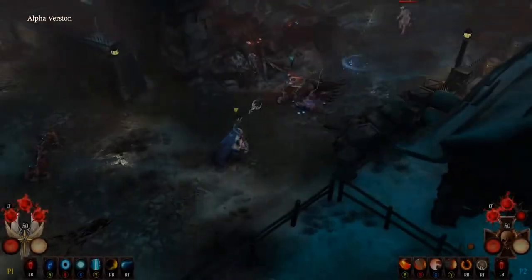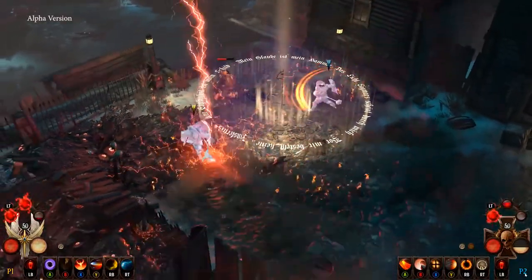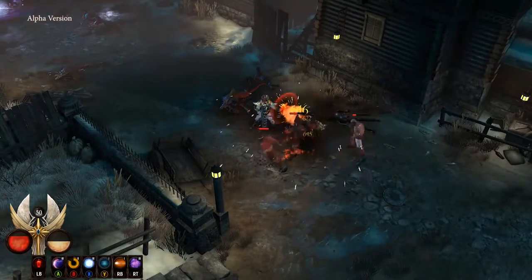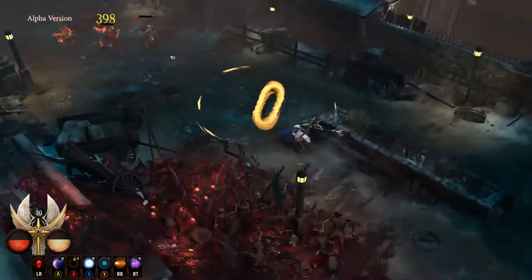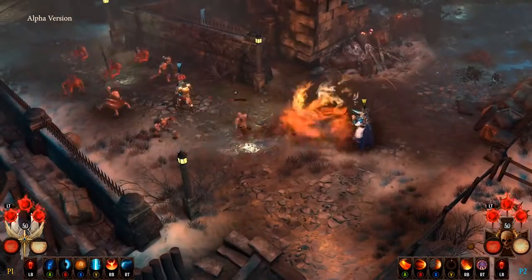He specializes in dealing damage from a distance. Through his mastery of the winds of magic, Elantir can cast a number of different spells. He replenishes his magical energy by dealing damage, though the flip side is that his spells consume a lot of energy to cast.